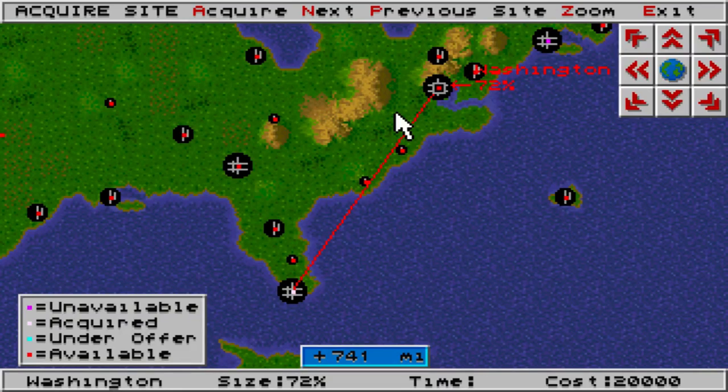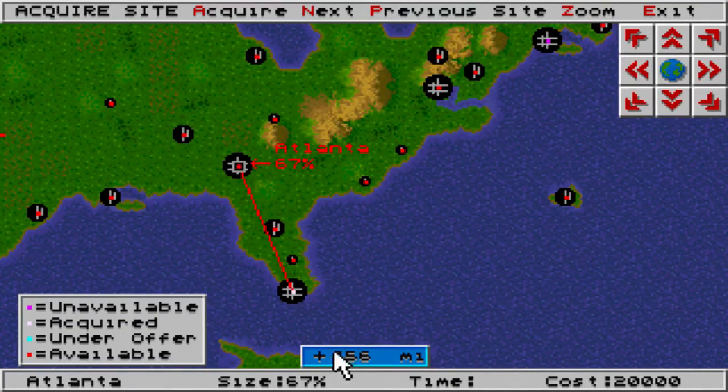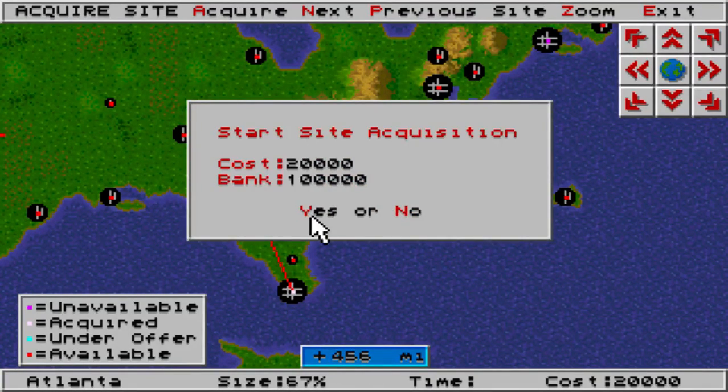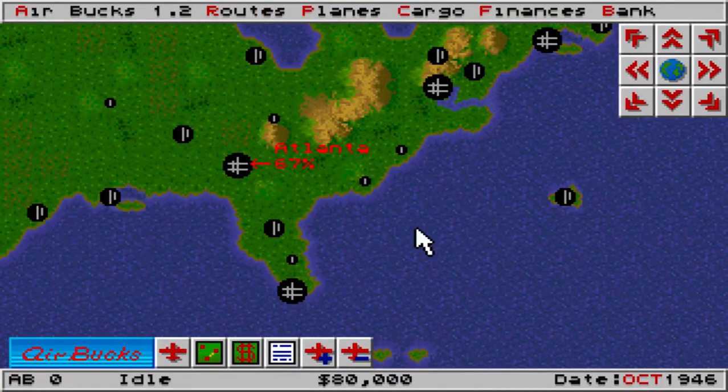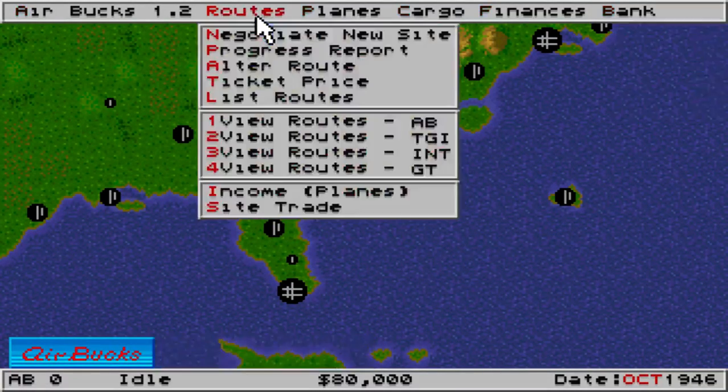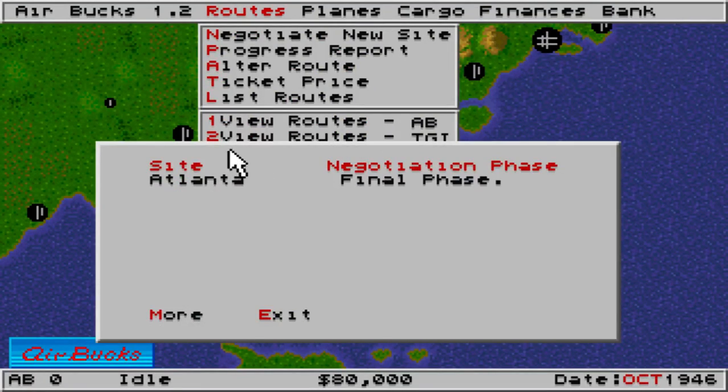First thing we want to do is negotiate a new site. The plane that we have at the moment only does a thousand miles. This might seem like not very many — and yes, you'd be correct — but as you can see we are in October 1946, just after the end of the Second World War. We are a brand new airline called Airbox and we need to make it in the world. We've just tried to negotiate for Atlanta and if we check the progress report, it says we're in the final phase of negotiation.